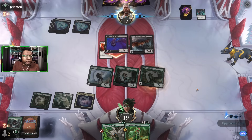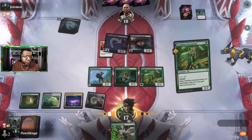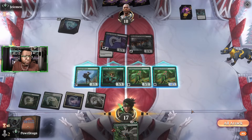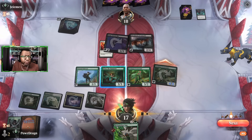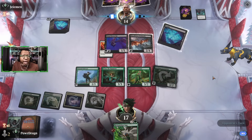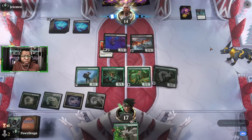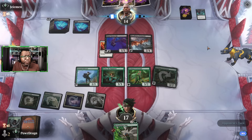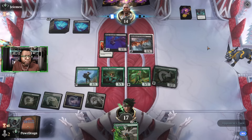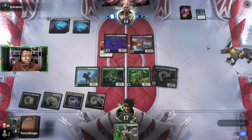Blood Letter comes down — annoying but interesting. We're probably just dead next turn if they make us lose half our life. That's so much of what Mono Black is right now; it's one of the reasons we want Get Lost. There's a weird pause like they were setting up options on their spell, but maybe they don't have the full combo yet.